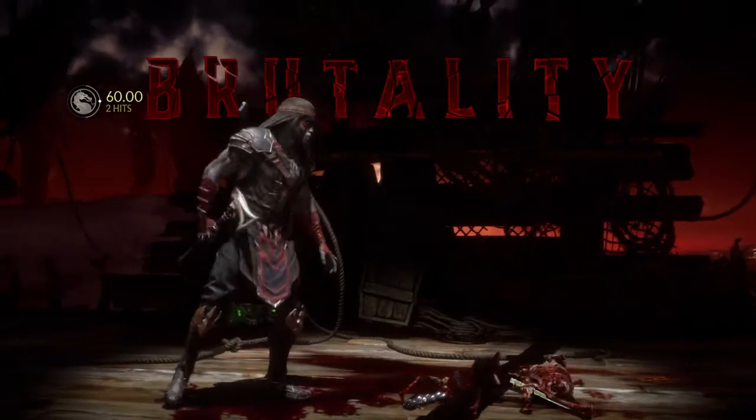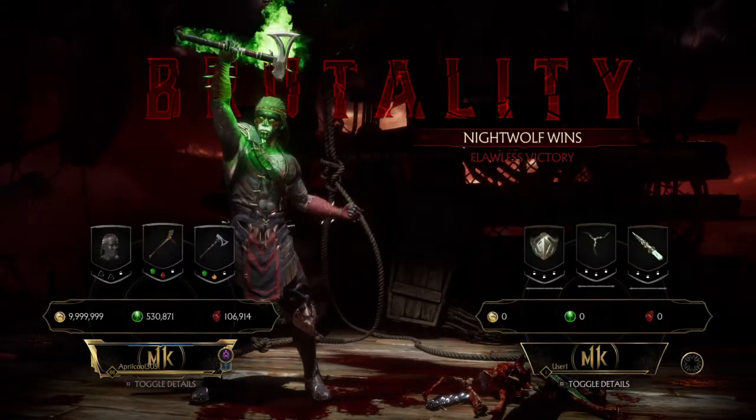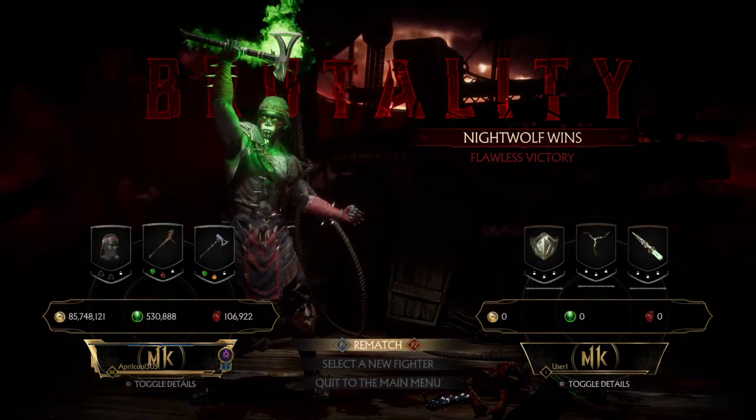It's raining. Lightning. Don't stand under a tree. Nightwolf wins. Flawless victory. That's why you don't let your kids go out and play during a lightning storm — get out of the pool.